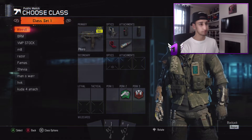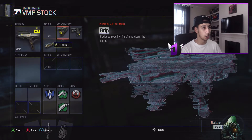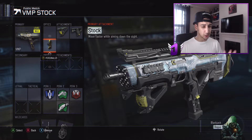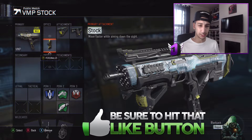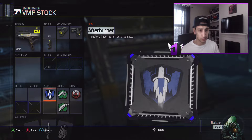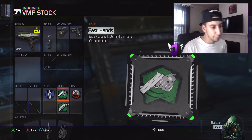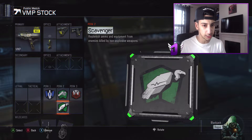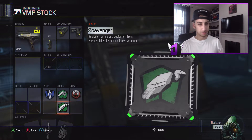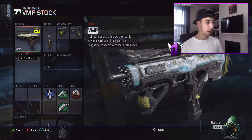Number five. My fifth best class on Black Ops 3 has to be the VMP stock class. This is what the class would look like. So it's a VMP — I love the VMP. It's probably the best close range SMG on the game. That and the QD are probably the best two SMGs. Right now I've got grip, quick draw, stock, afterburner because I jump a lot and I have a scuff, and I need that boost bar to go up as quick as possible. Blast suppressor so when I'm jumping no one can see me. Fast hands and scavenger because you don't want to run out of bullets. If I was to change scavenger, I would probably change it for hardwired just so people with six sense and all that don't see me. But yeah, that is my VMP class — you've got to have ice camo on it because it just looks good. That's number five.